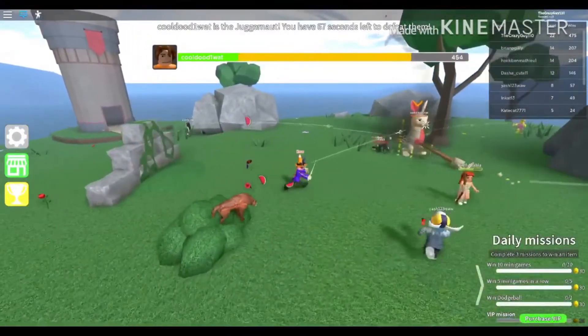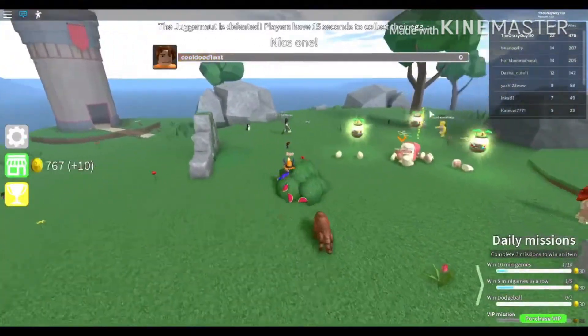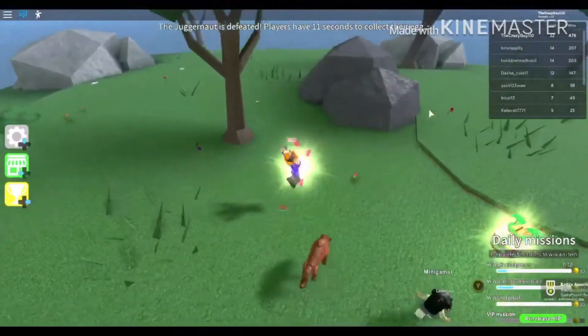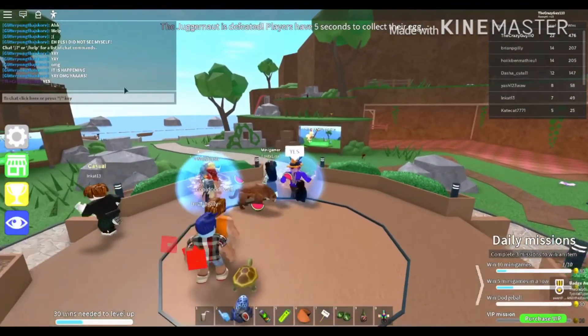You need to play an easter egg thingy game. I'm playing a juggernaut right now, and once you kill the juggernaut it will drop some eggs — just pick one up and you have the egg. So that's how you get it. Hope you enjoyed. Bye!